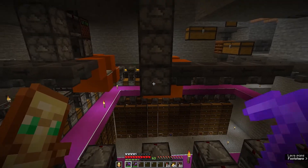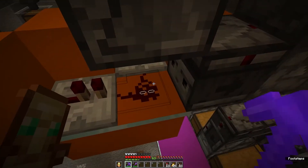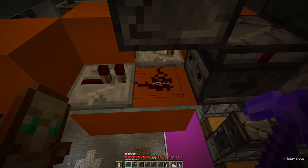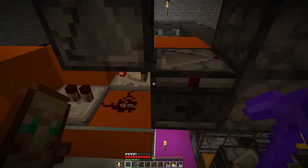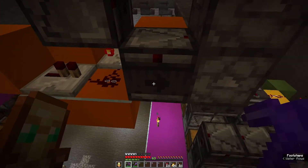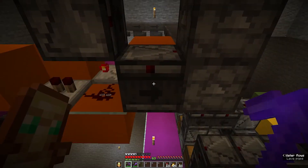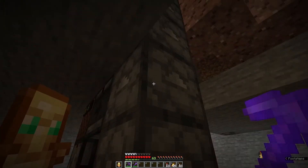Now how are the items going up this item elevator? As soon as this redstone dust changes to 15 or changes down to 0, this observer here is going to detect that and is then powering this dropper down here and also the dropper above. An observer can power straight through and can power diagonally. So the item that comes in is now already being pushed into the dropper up here.